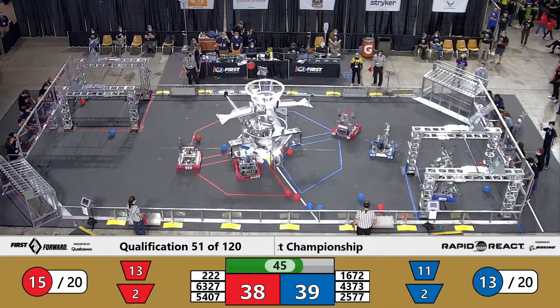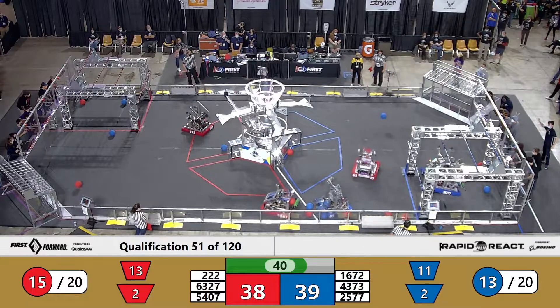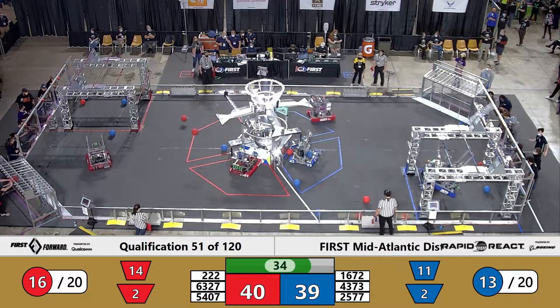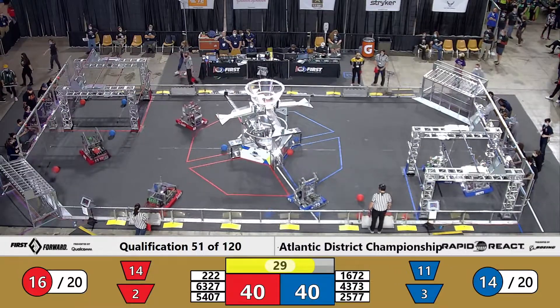2577 not wasting any time. They've already made their way up to that mid-rung. We'll see if they're able to traverse all the way to the top with the last 35 seconds left in this match. 6327 trying to get out of the way of the blue hangar, quickly making their way across the field over to their Red Alliance hangar.